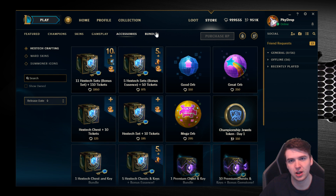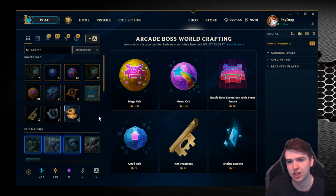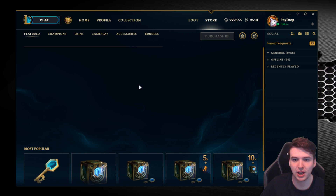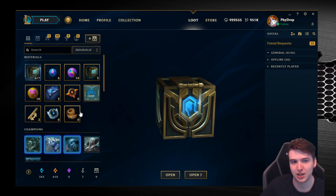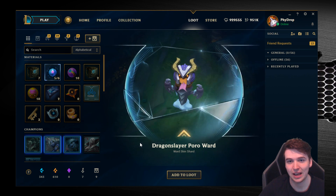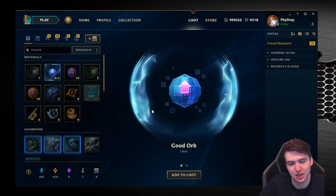There's other stuff with this event too. You can buy the orbs with RP obviously, but they're also introducing tickets in the loot tab. These tickets can be rewarded for various things. At the moment, the main way to get them is by buying a bundle of Hextech chests — if you buy a bundle of 11, you get 110 tickets on top. I reckon they'll probably introduce these into missions as well, so you play during the event and get tickets to redeem for rewards. But even if they don't, you can buy them with RP, and we're going to see whether it's worth spending real money on these when they hit live servers, probably next week.